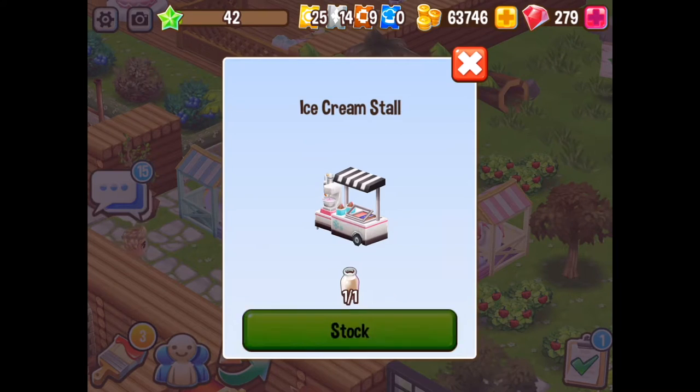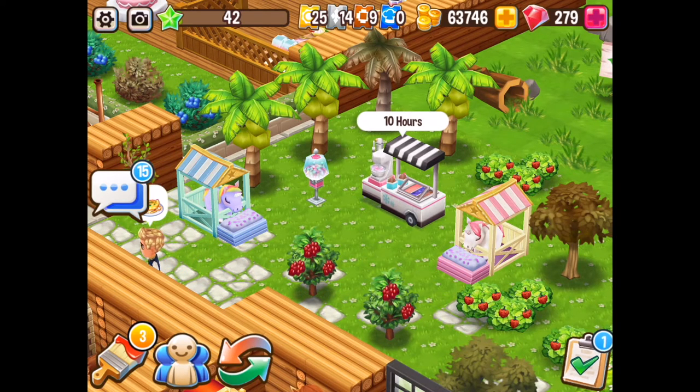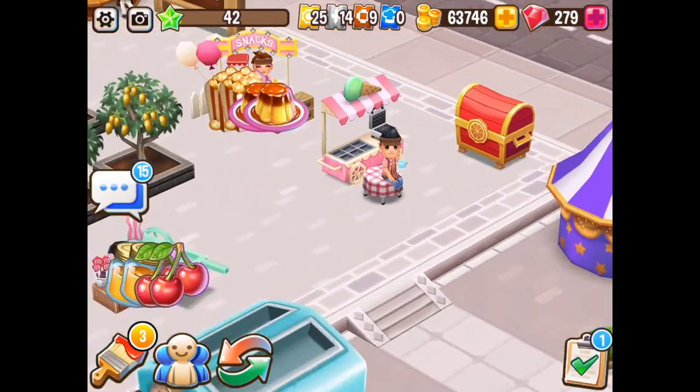One more order there as you can see for my Gumball machine and then I can think about upgrading it. I can also get my ice cream machine going — in another 10 hours I'll be able to get my little reward. I've got my two brand new unicorn pets: the white one will be staying, but the rainbow, the Gumball machine, and the ice cream stand will be disappearing. So if you want to get them, make sure you do so soon because they will vanish — the event is almost over.